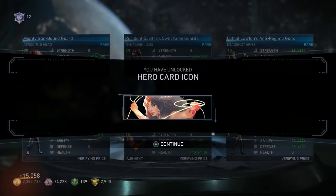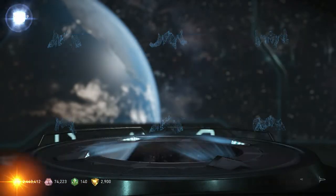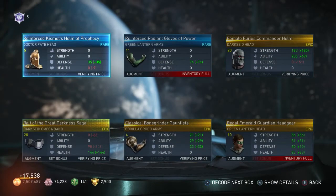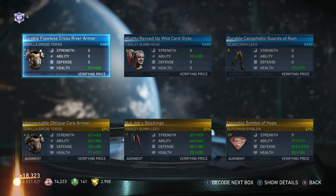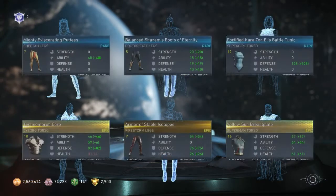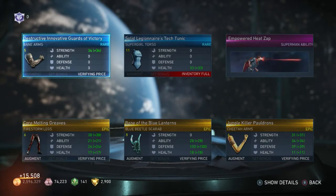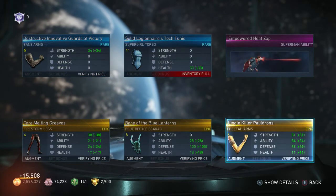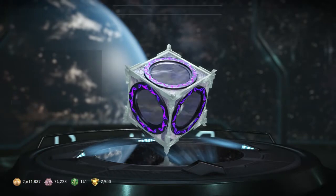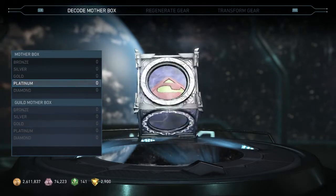Got a hero card icon. Got some nice epic Sub-Zero gear here. Everything looking good so far - a new Wonder Woman ability. Let's see here. Okay, not what I was expecting to be honest, but okay - at least I got a Superman ability here. Boom, and there you guys have it - all over 500 mother boxes officially unboxed.